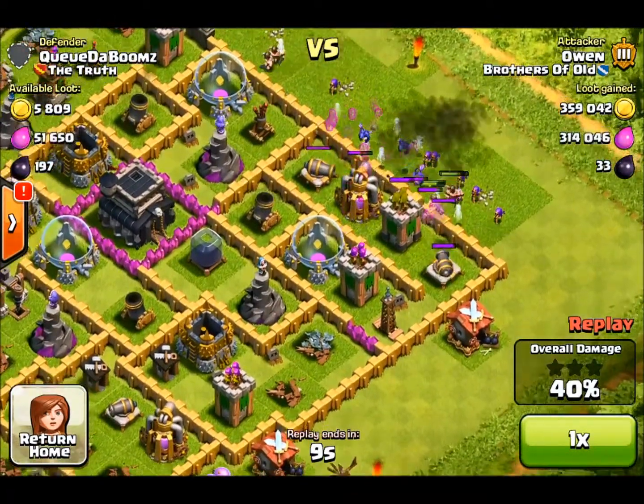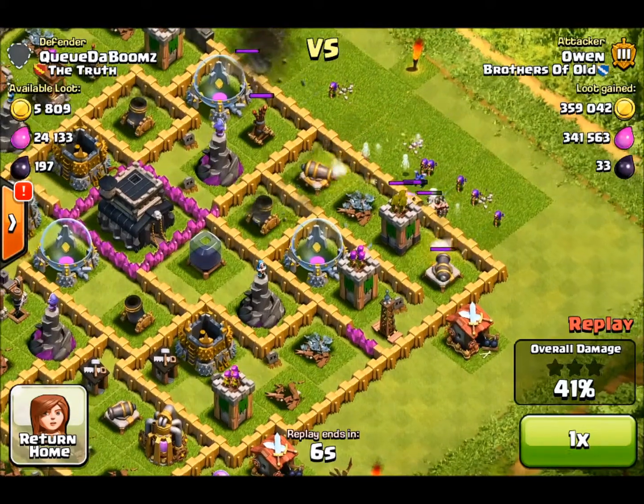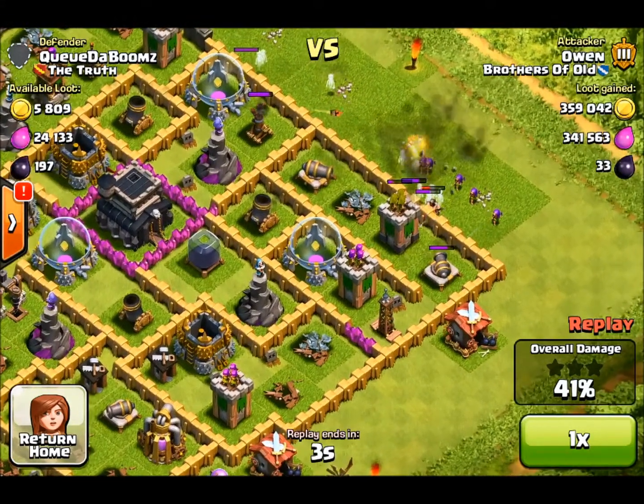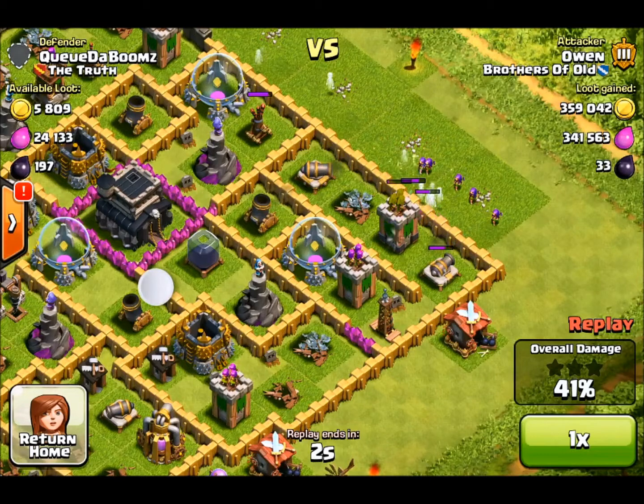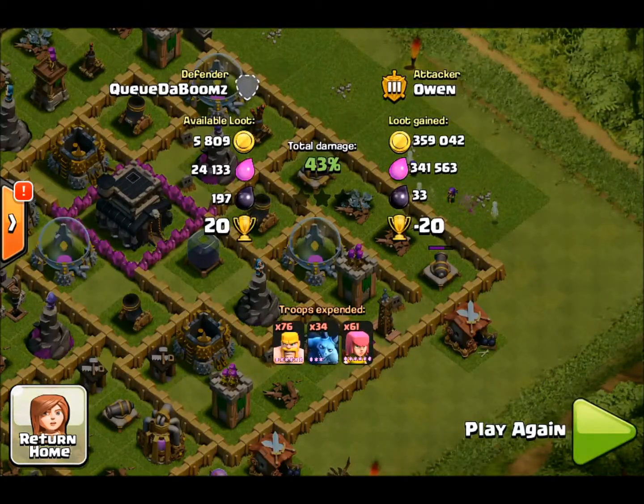Just to make sure I get all of it — there we go, now that's down. I had run out of troops at this point so I didn't have any troops left to try and get 50% or a star. So I did lose 20. There you go — 359, 341 — that is a 700k raid. Thank you for watching, remember to like, comment and subscribe, and I'll see you in the next video.